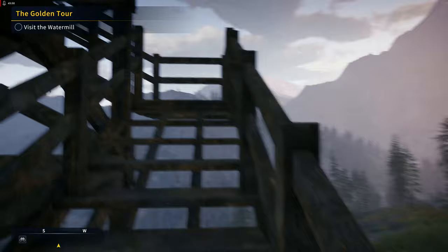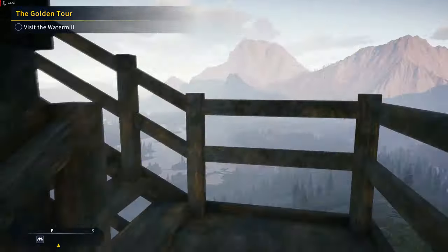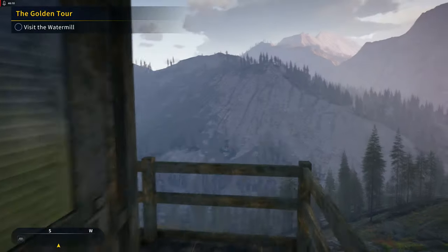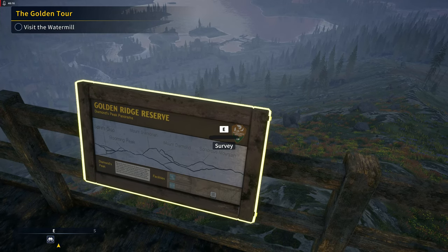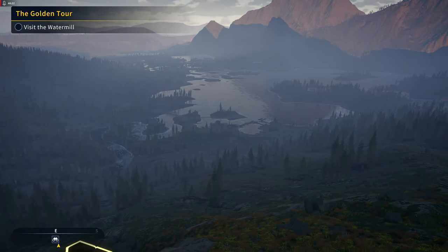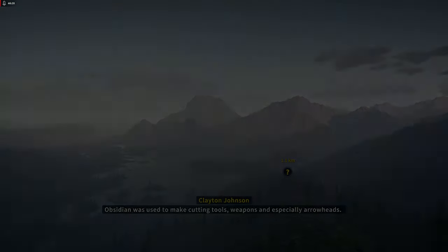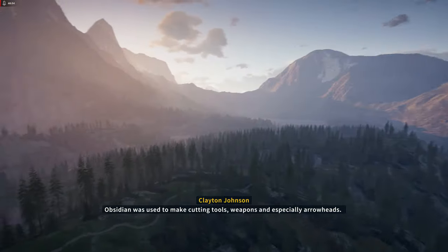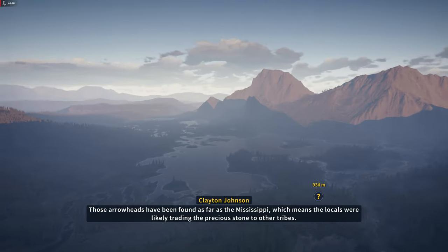Up we go to another lookout tower — that's kinda neat. Things are highlighted so you can't really miss them unless you're not looking that direction. There's the old mill right there — we came from way back over there. The lore explains obsidian was used to make cutting tools, weapons, and especially arrowheads. Those arrowheads have been found as far as the Mississippi, meaning the locals were likely trading the precious stone to other tribes.